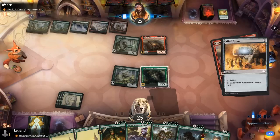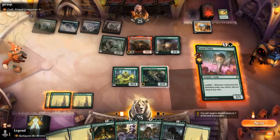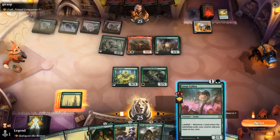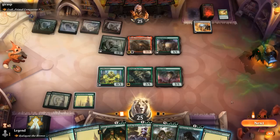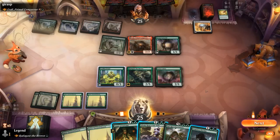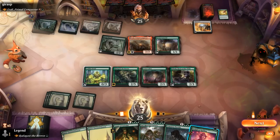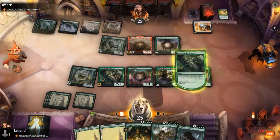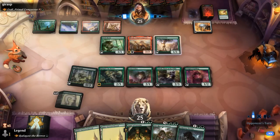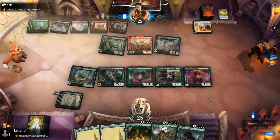Opponent hits Caretaker and Mind Stone off Itali — two more ramp cards making it easier to transform Itali next turn. Playing Lotus Cobra and a land, triggering Radagast, but finding nothing. Deciding to play Selvala while starting to go wide for Endurance Forerunner. Opponent on the play with an explosive opener — Nissa with four forests is very strong, then a Last March of the Ents putting Paradise Druid and Carnage Tyrant into play. We're very far behind on board.